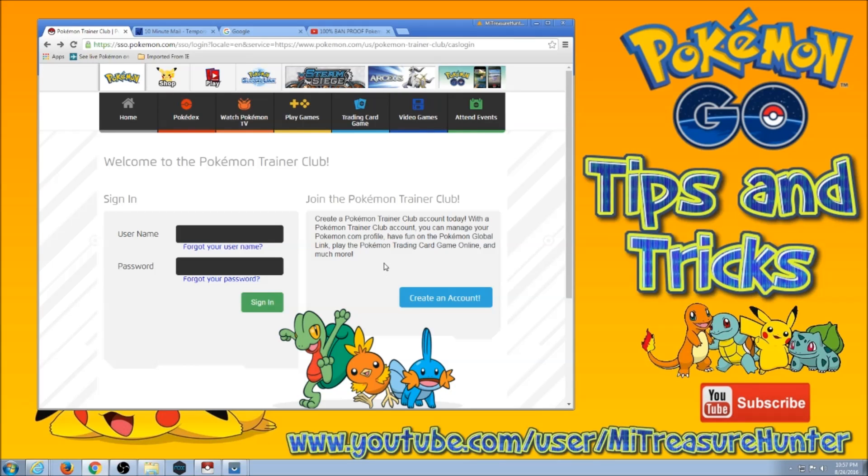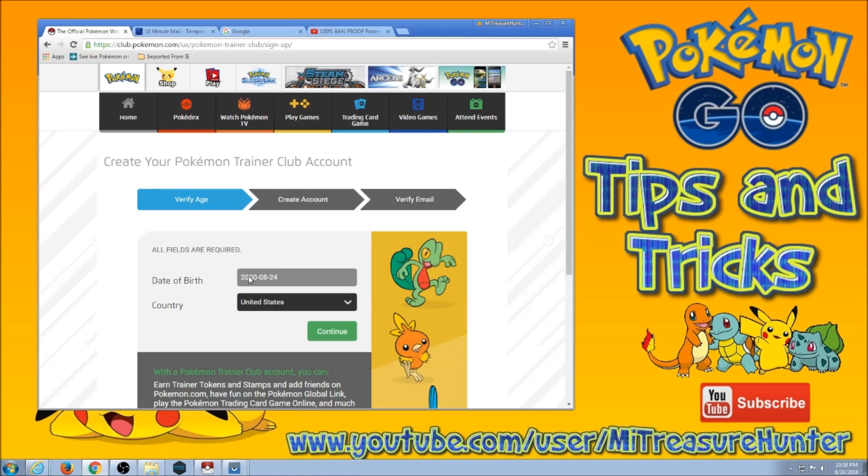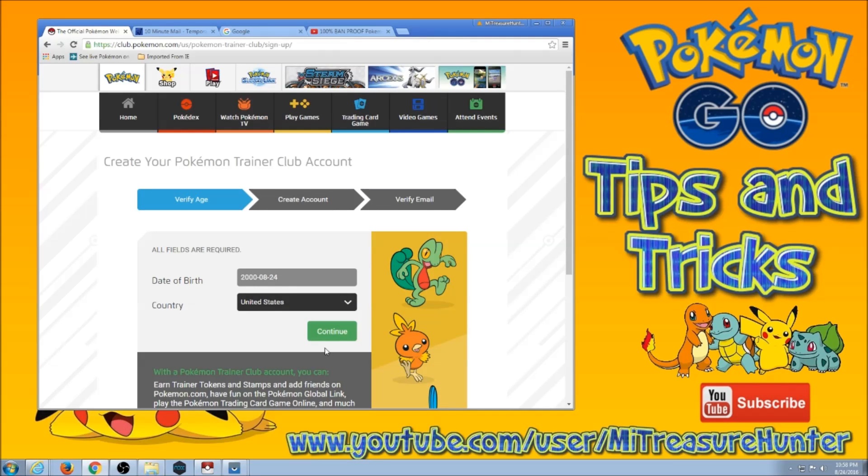We're going to be making Trainer Club accounts — much easier to deal with. As you know, any account you have to verify it. It'll run for two days, and then it has to be verified. That's why you've got to have a whole email thing. Create an account. Most important thing — when you get to the part of the date, make sure it's year 2003 or before. I go with 2000 or before to be safe. Any month and day doesn't matter. Continue.